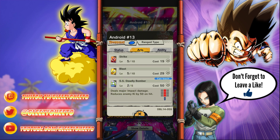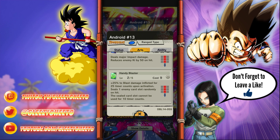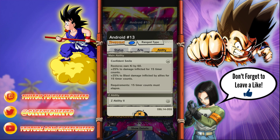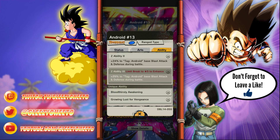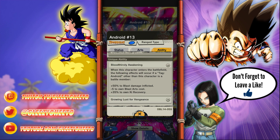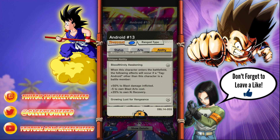We have SS Deadly Bomber: deals major impact damage, reduces enemy ki by 50 on hit. Simple but really good. Handy Blaster: plus 25% to blast damage inflicted for 25 timer counts, seals one enemy card randomly - seal lasts for 10 timer counts. That's pretty good. Confidence Smile: restores own ki by 60, plus 25% damage inflicted for 15 timer counts, plus 25% to blast damage inflicted by allies. So he boosts himself and allies. Gives androids blast attack and defense. There's the Awakening: when this card enters the battlefield, plus 50% to damage inflicted, plus 50% to blast damage, minus 5 to blast art cards cost, and plus 35% to ki recovery. So he boosts androids. That's really good.